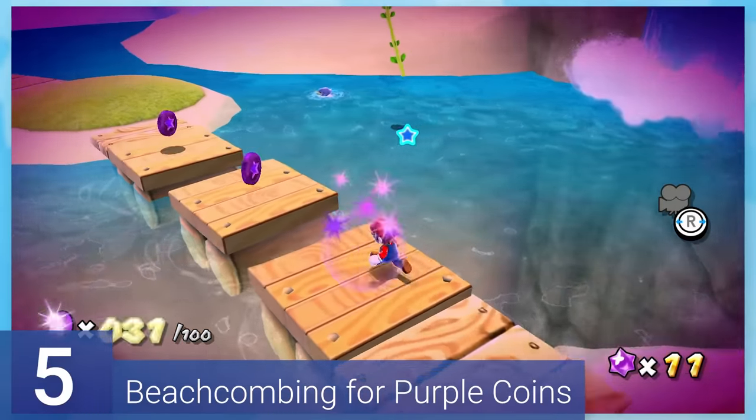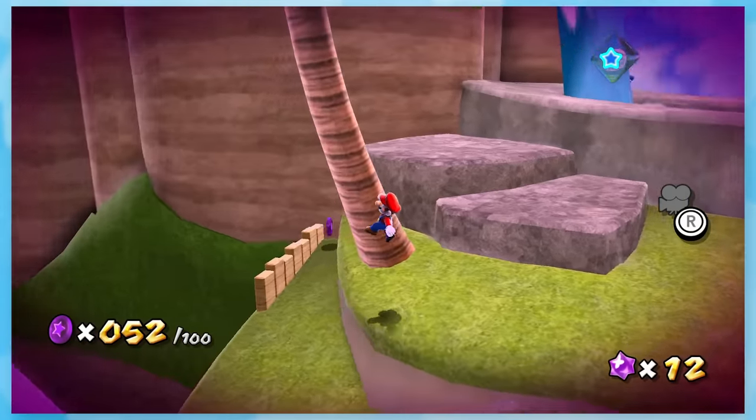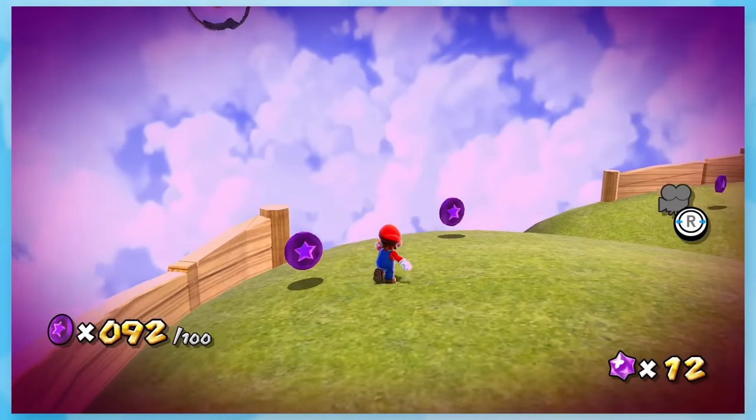5: Beachcombing for Purple Coins. This is a lot like Honey Hive Galaxy, but you also have to deal with water. There's a handful of coins in tricky spots, and you just need to do a lot of exploring to grab them all.